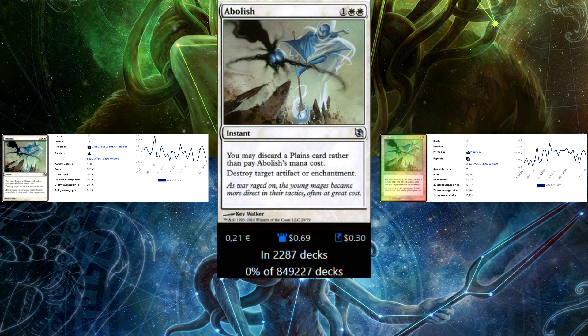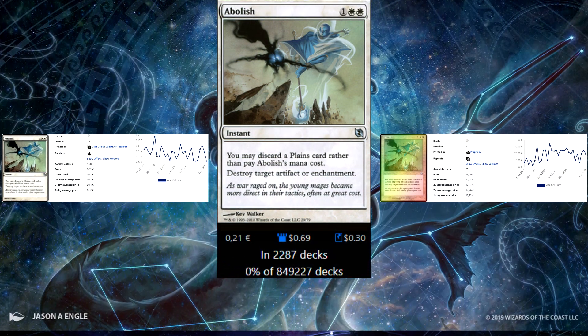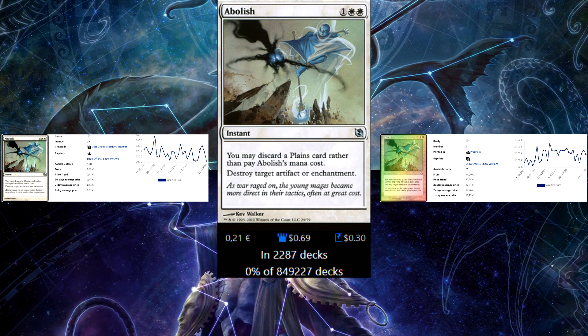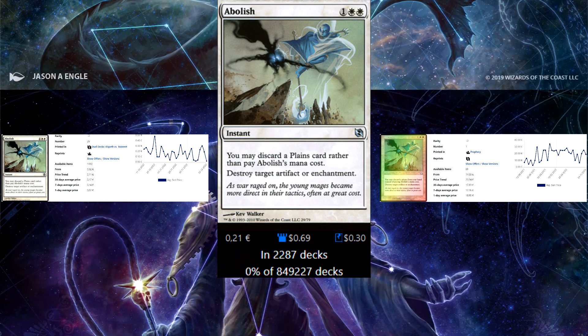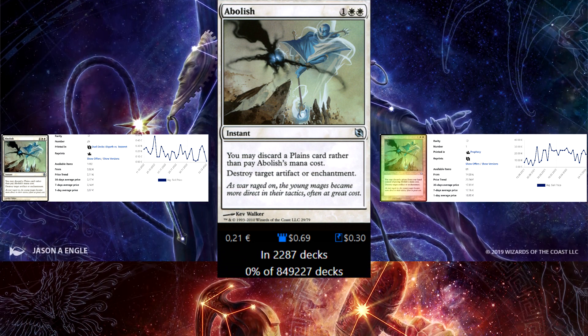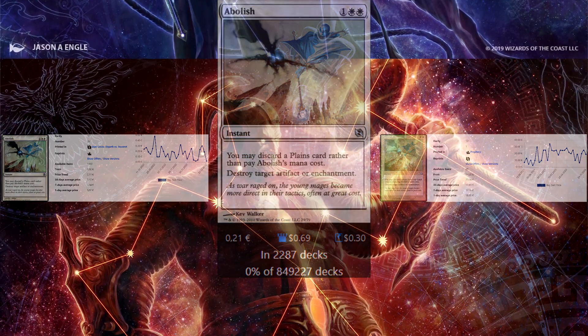We start off with white and Abolish is the first card. It's a 3 mana instant that interacts with artifacts and enchantments, and you can discard a plains instead of paying its mana cost. Ran in basically no decks — no one is running this card and it's just fantastic. You have a super nice bling version from Prophecy, old foil, and of course the cheap regular version for 10 cents.